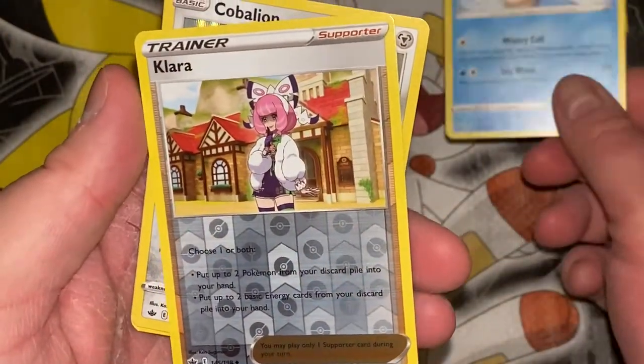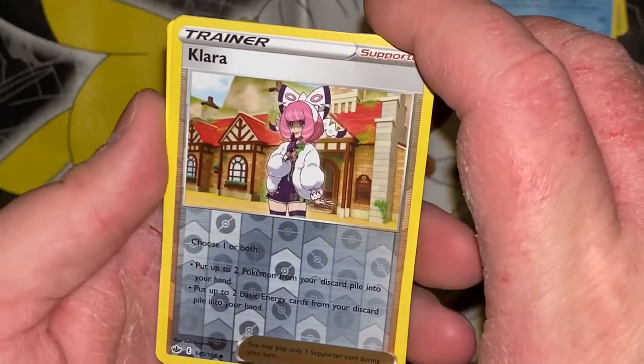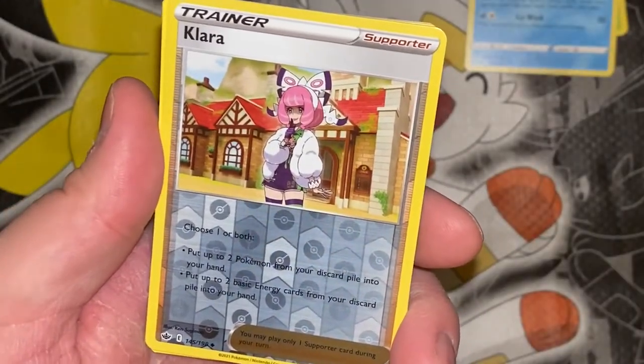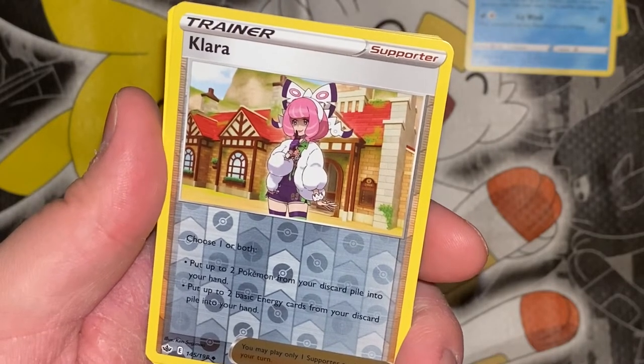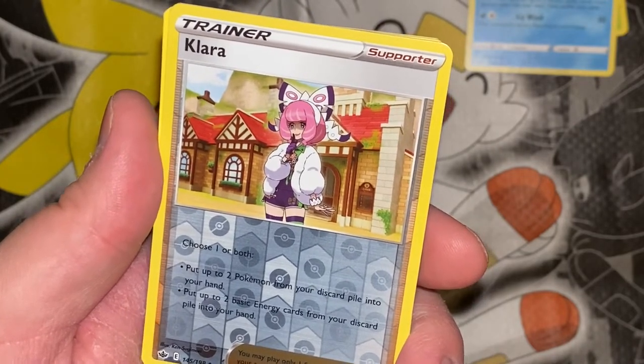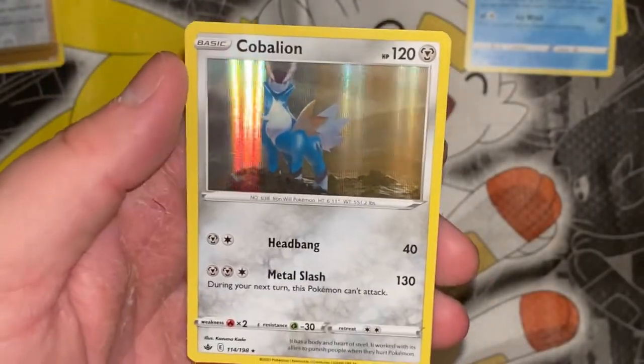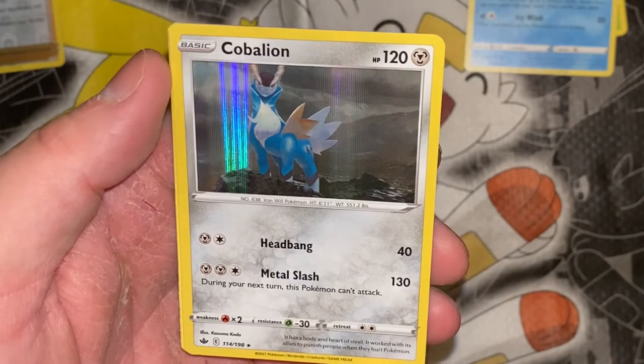Next up — full art hollow is just an uncommon. And it's a Klara — choose one or both, obviously both. Why wouldn't you? Put up to two Pokemon from your discard pile into your hand, and/or put up to two basic energy cards from your discard pile into your hand.